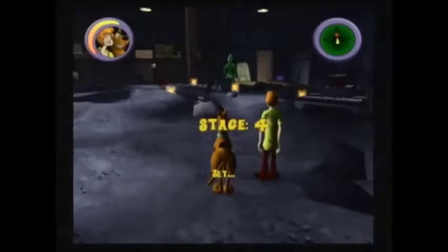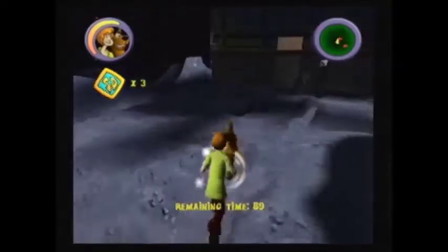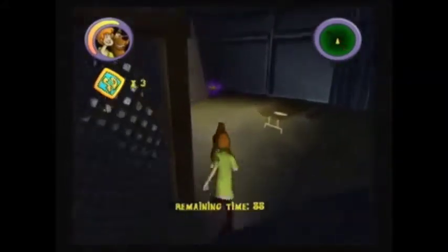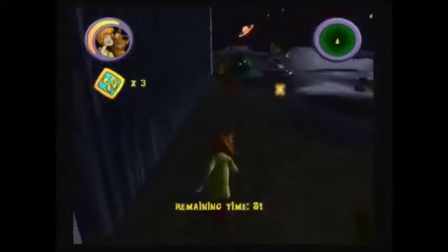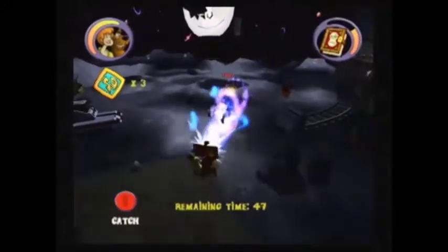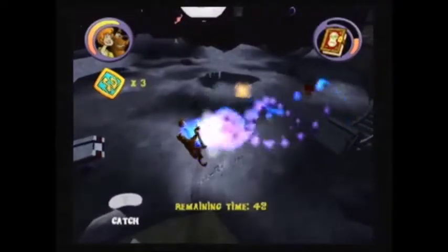Okay, stage four. Now you want to be careful to avoid the poltergeist enemies — they're very difficult to see. So I'm just going to run past them for now and collect some wisps. Make sure to run all the way to this back corner to grab the chicken. Now I'm going to start capturing these poltergeist enemies. Bye-bye, poltergeist!